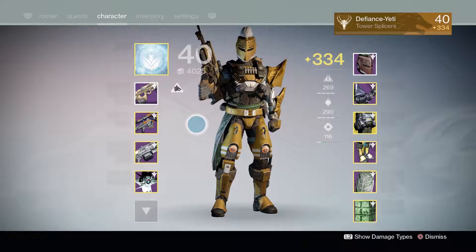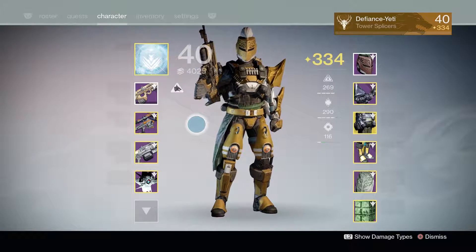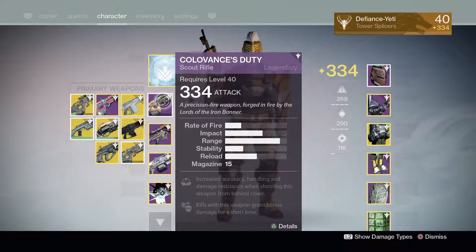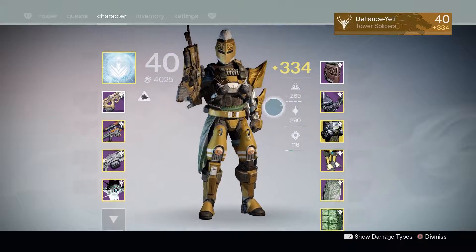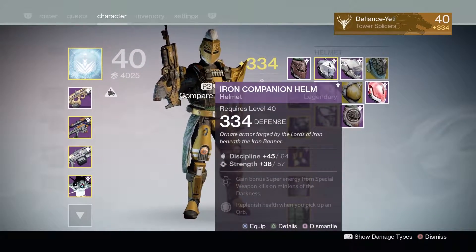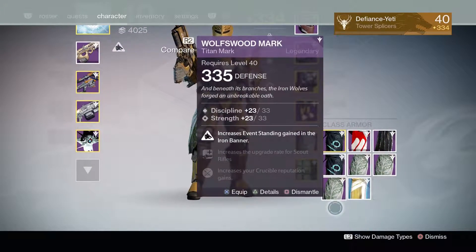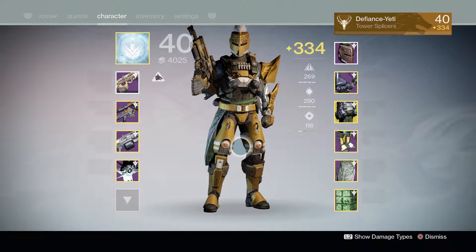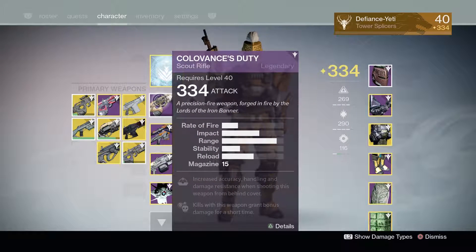I'll give you a quick rundown of what I got first and then we'll look at the rolls on those individual weapons. I managed to get one Colovance's Duty, two Bretomart Stands, two Iron Companion Helmets, and three of the Wolfswood Marks. Colovance's Duty was my most rare drop overall.